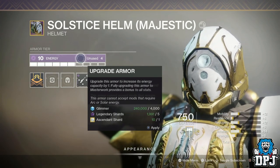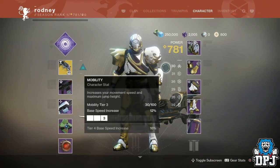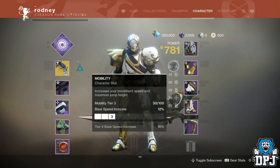Your guardian will now have, instead of the current mobility, resilience, and recovery, 6 different stats: mobility, resilience, recovery, discipline, intellect, and strength.